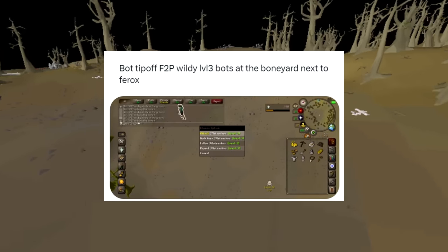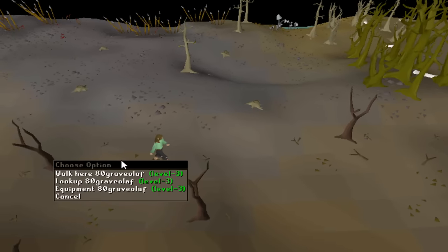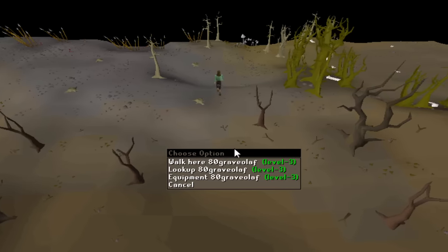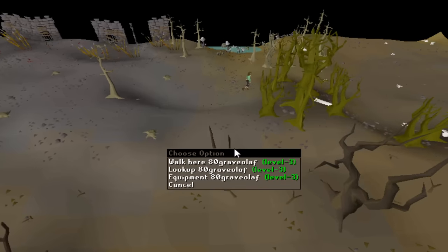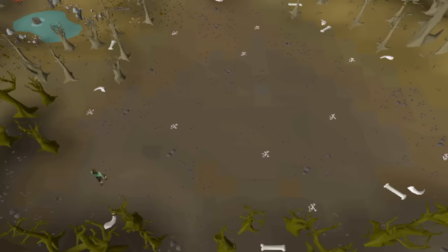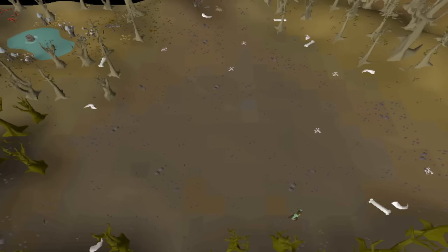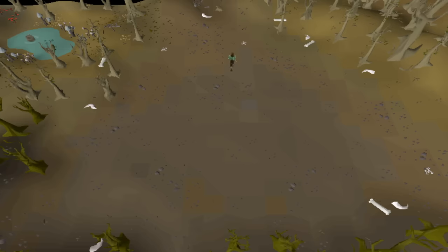I just got a tip about bots in free-to-play in the wilderness. Apparently just southeast of the Ferox Enclave, there's a patch of regular bone spawns — 8 to 10 of them — that the bots are farming. They're literally just picking up an inventory of normal bones. The first bot I find seems a little bugged southwest of the bone patch but eventually makes its way there. By the time the bot is done picking up the bones, the first ones they picked up have already respawned, so they fill up their inventory pretty quickly and don't hop worlds.